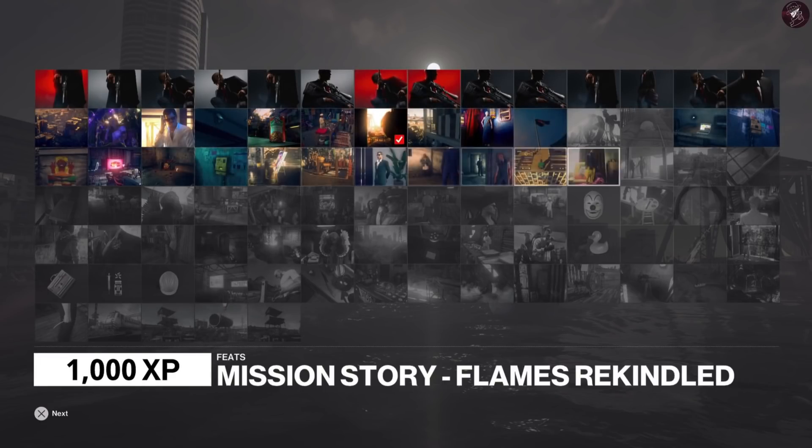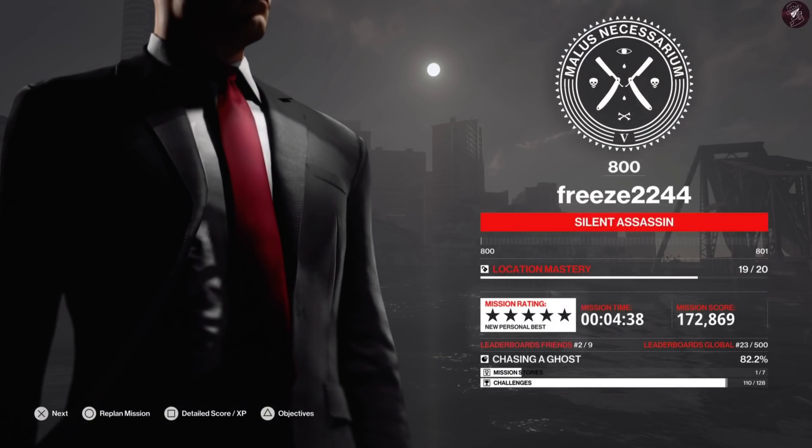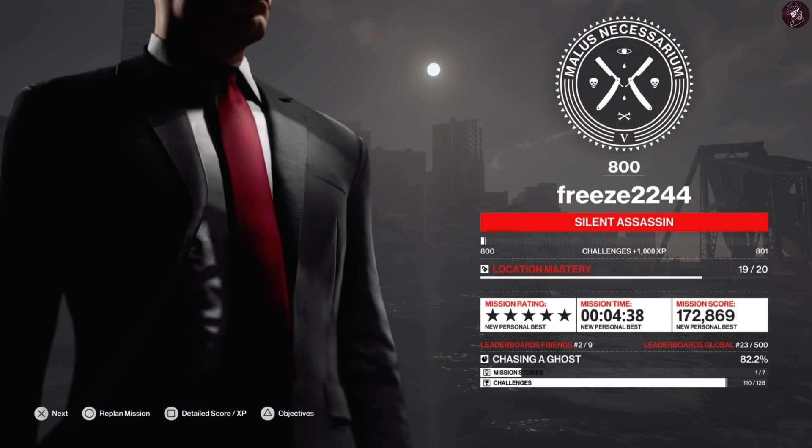Let's get a confirmation of the Silent Assassin rating at the end of the screen. There we go — nice and simple, really quickly as well. 4:38, doesn't involve any risk. You don't have to knock anyone out — just really simple, you can't really go wrong.